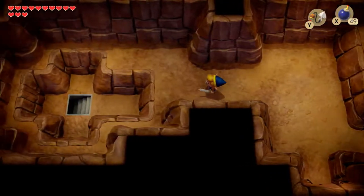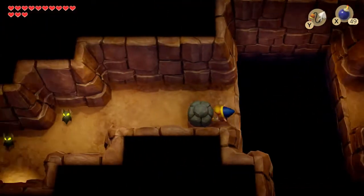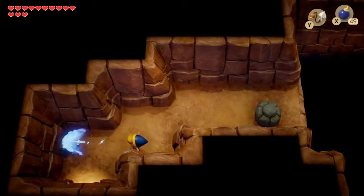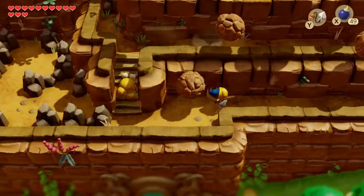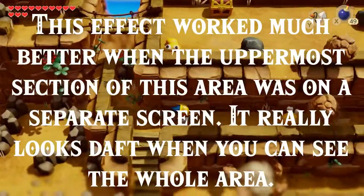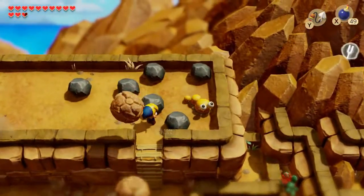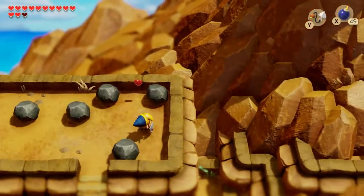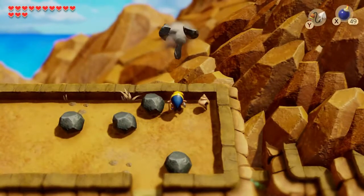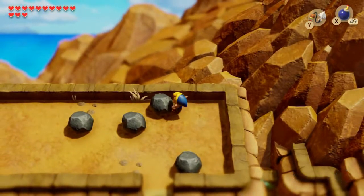Let's keep on heading to the west. Down we go and we can use our newly acquired hookshot to zip over the gap. Head on outside. Now, as almost a tradition for the Zelda series, rocks are falling from absolutely nowhere. Take out the Moldorm here — do a better job of it than I did. And there's another secret seashell. Throw the rock into the background.